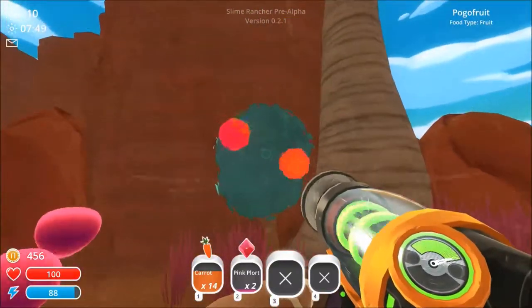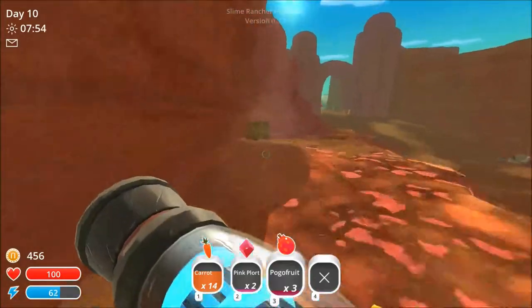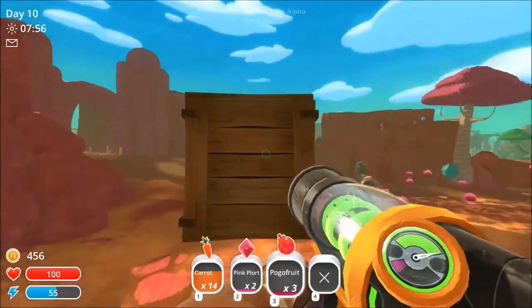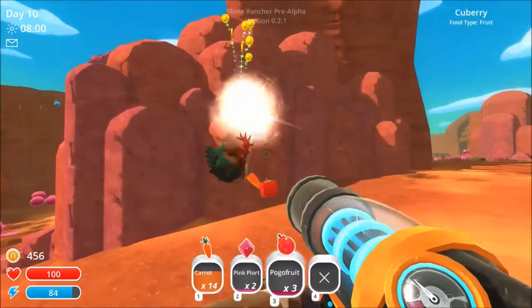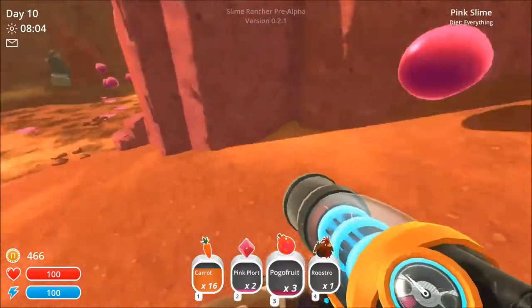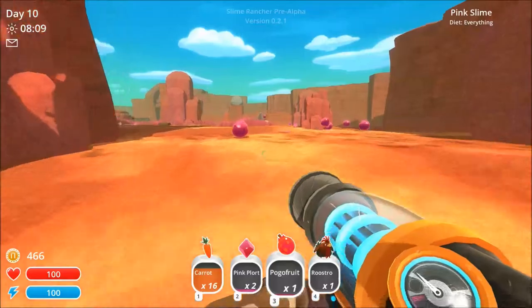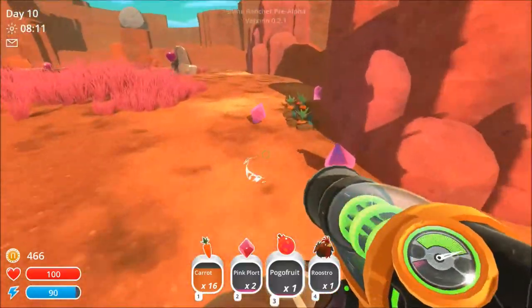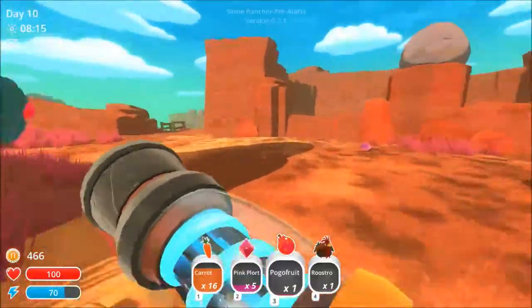I'll pick up some more fruits here. Oh, and I need to keep an eye out for crates such as this guy - boom! I got a roostro which I need, and I want a cubeberry, so boom boom boom. Don't eat it, I need that! People just eat whatever they want.